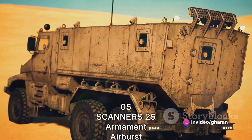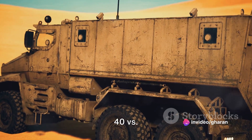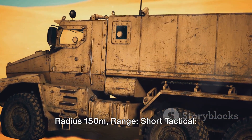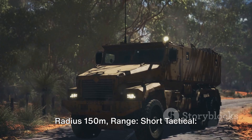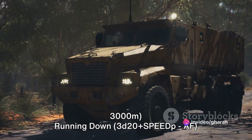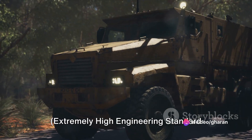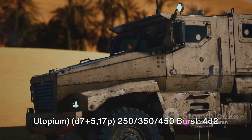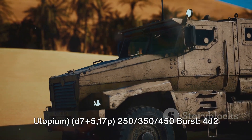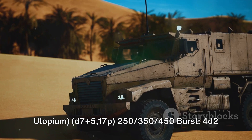Stealth: 05. Scanners: 25. Armament: Airburst Beazel Buckshot Anti-Riot Missile — speed 40 vs. evasion, D100 PF, indiscriminate, radius 150 meters, range short tactical 3000 meters. Running down: 3D20, speed PAF, speed vs. evasion. Plus 2 enchanted Gatling gun turret — extremely high engineering standard utopium, D7 plus 5, 7P, 2 and 50, 350 burst, 4D2.